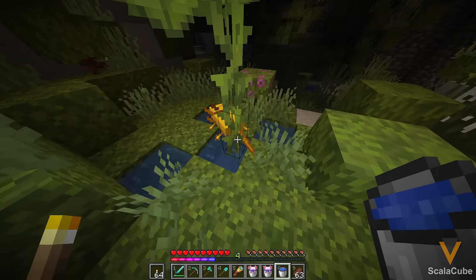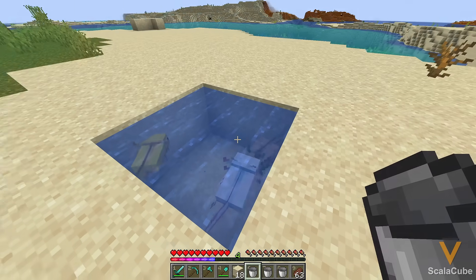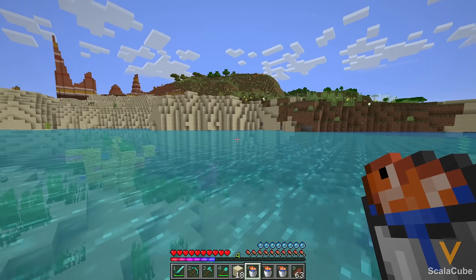Start by bringing a couple buckets of water, and you can right-click to scoop them up. Once they've been taken to a better spot, they can then be bred together using tropical fish that you can find in a warm ocean biome.